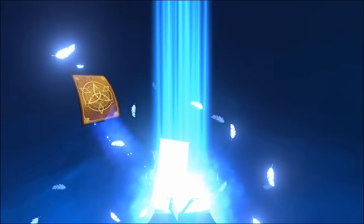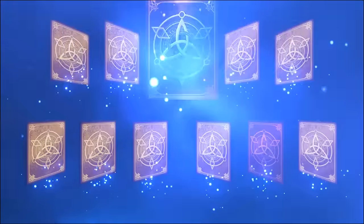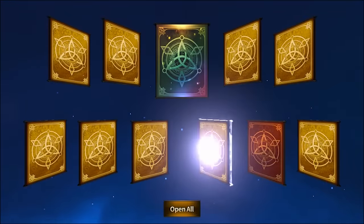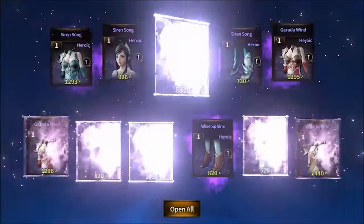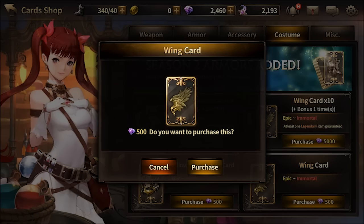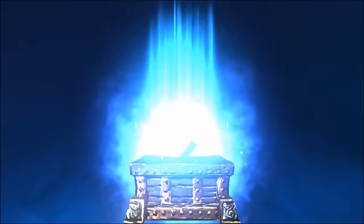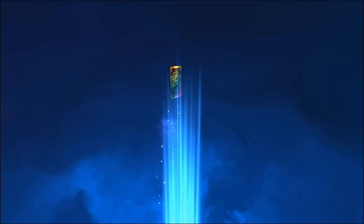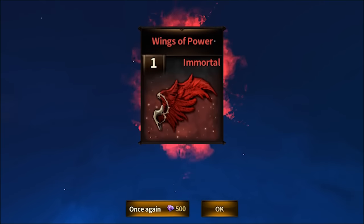The armor was even worse — I didn't get any epic cards, just all heroic, one rare, and one legendary. No epics at all, the luck is so bad. So let's spend 500 more gems on wings. I don't really care about the stats because wings are awesome. I finally got lucky and got immortal wings on the first try, which is the highest rarity equipment you can get in this game — that's awesome.